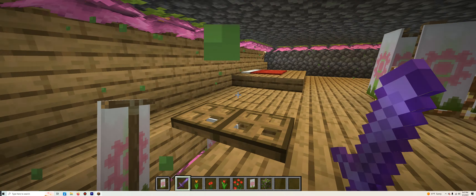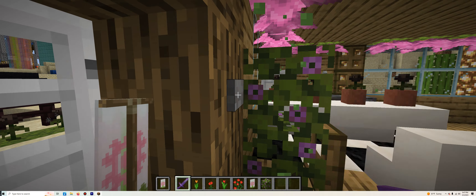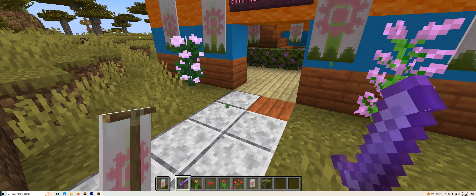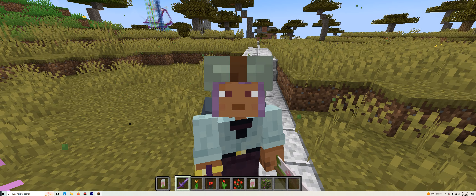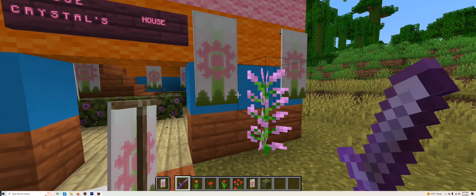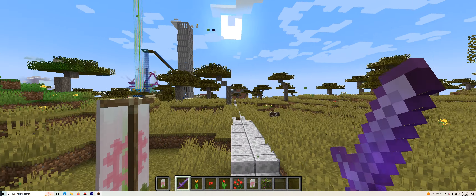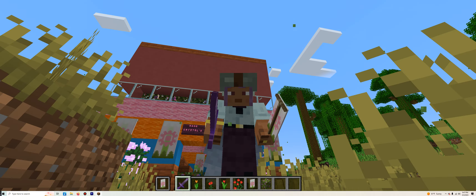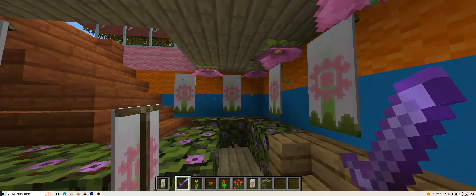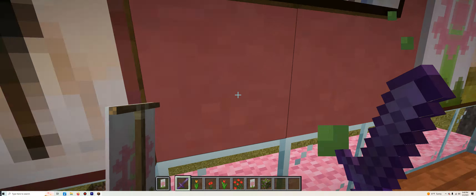Now that we've got that over with, that is basically it for inside this entire house. We can now make our way over to Rose Crystal's house — that's right, Rose Crystal's house was also updated in the process. It was the second place I updated. Interestingly, I think this house has been here the longest out of all three houses in this world. This house was never in the original prior to the 2017 corruption, so it was made right after that. Just a little fun fact.